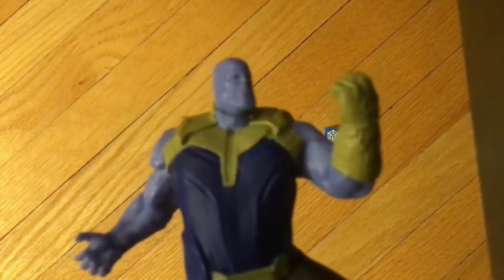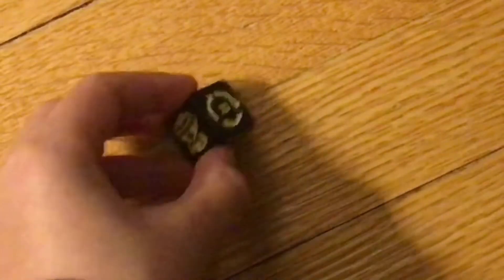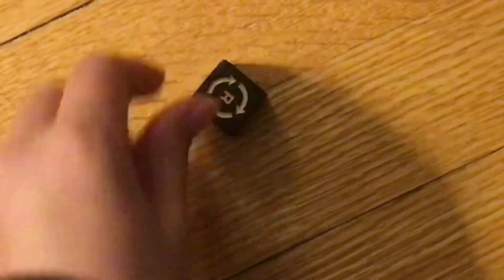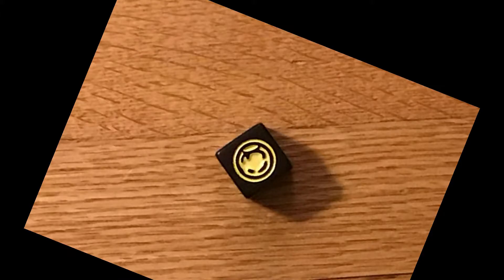It's dice time. This is the first dice you're going to roll. It has two symbols. The first symbol means that all the villains are activated and Thanos stays where he is. The second symbol tells you to roll the Infinity Stone dice again.